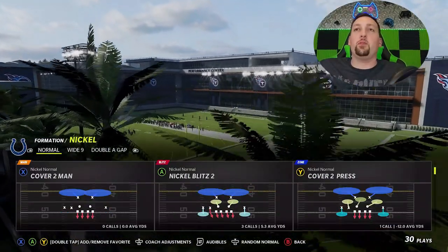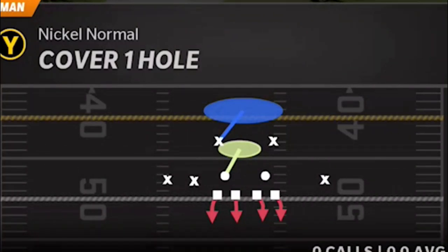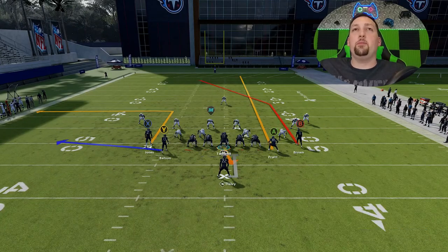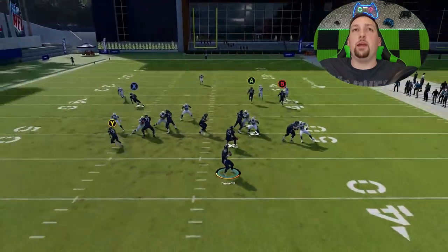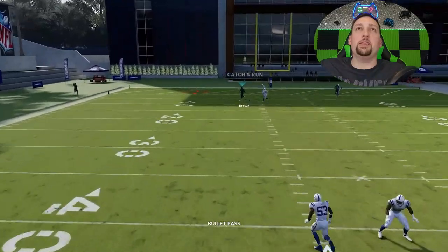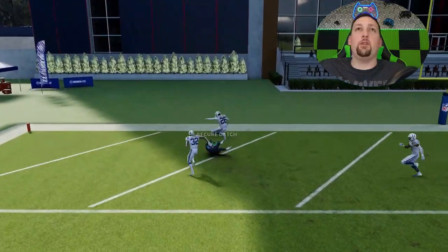Next up, cover one man — this is going to be the alternate setup that works best here. Against cover one, you can have success the same way. You don't have to make that motion based on the fact that you can just save it — it's not really that important. You can see the routes really bump each other off as we get over the top, though slightly tight one more time based on the fact that I just don't have enough speed or arm strength.